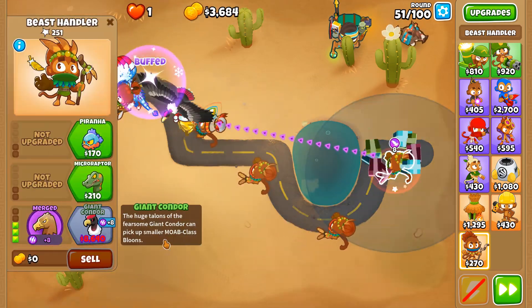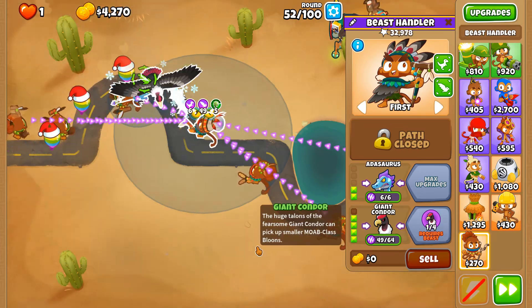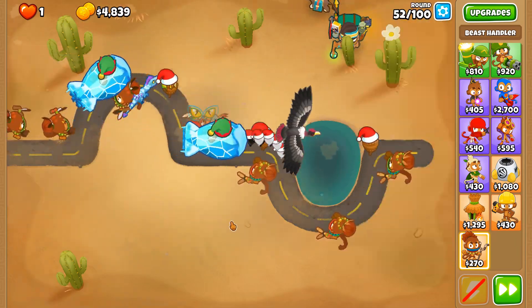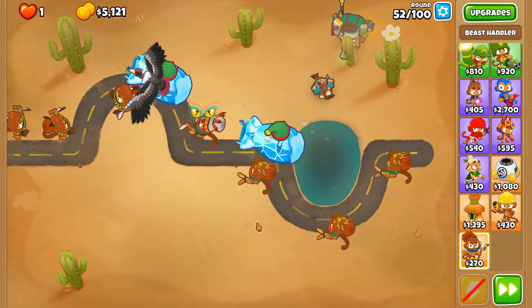Golden Eagle — we require 15 more power: 5, 10, 15. Works out perfectly. It's all balanced as it should be.